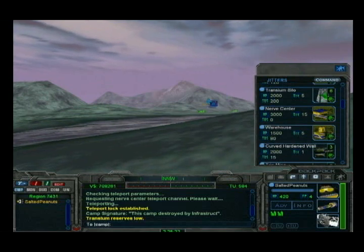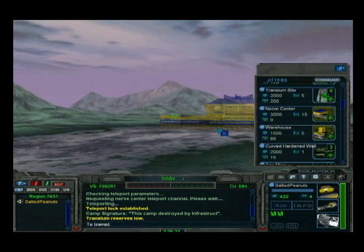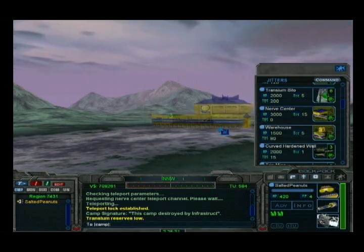Then click on the build button on the top right portion of the screen after selecting a spot on the ground. Position it and click to finalize the build process.